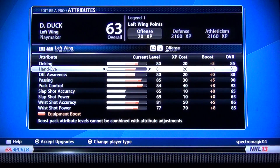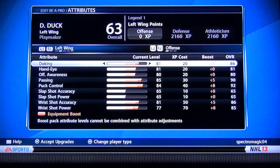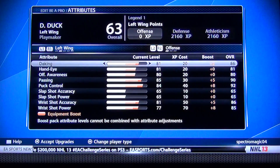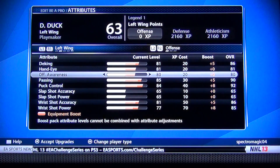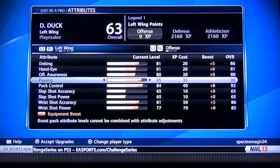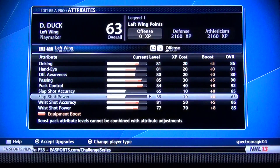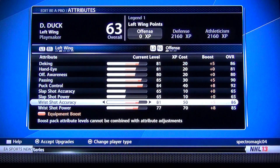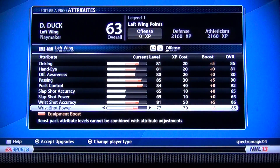Add one more to Hand Eye and one more to D-King. This is pretty much how I usually have my guy: basic D-King, 81 Hand Eye, Offensive Awareness 80, Passing 90, Puck Control 92, nothing on Snap Shot, First Shot Accuracy 86, First Shot Power 85.